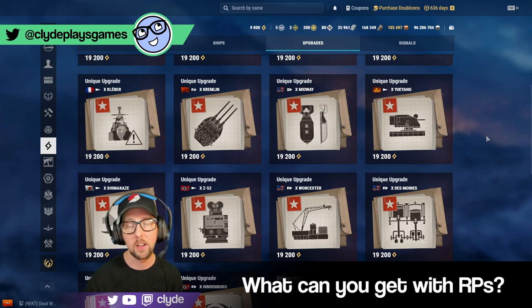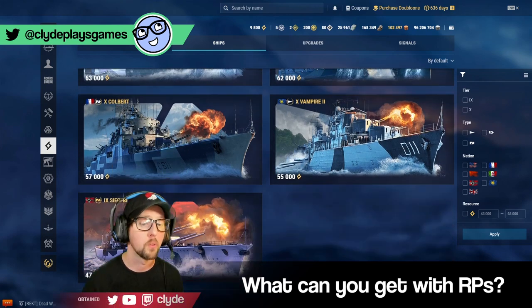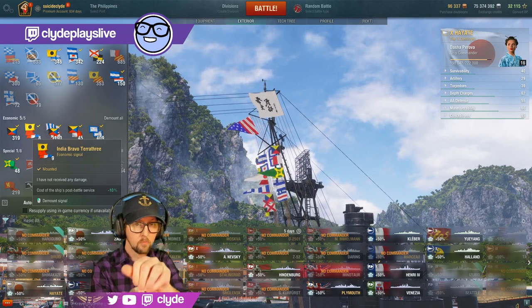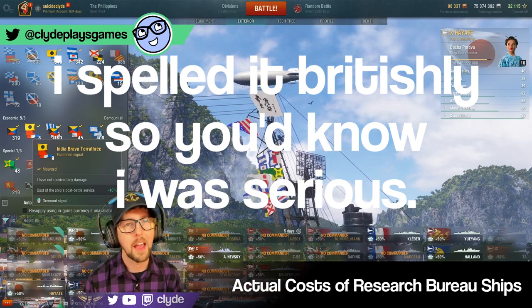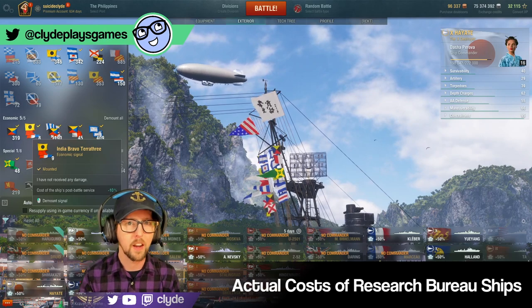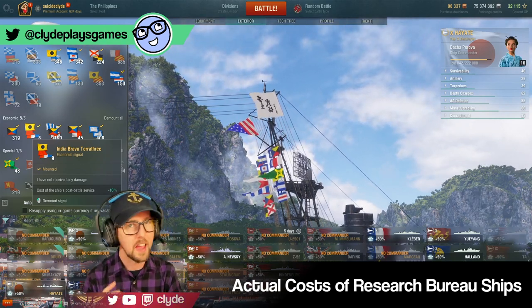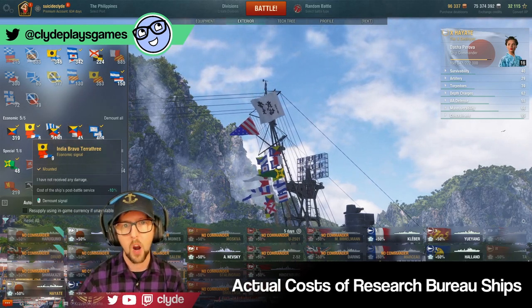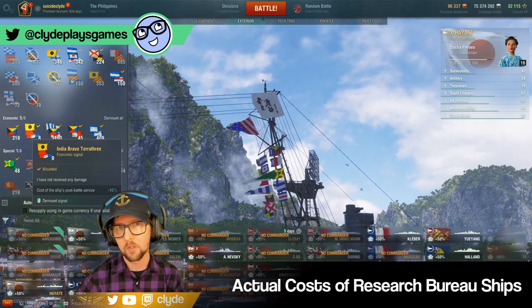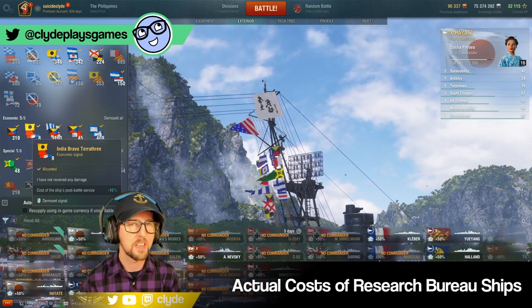I tried to avoid it but I cracked out a spreadsheet to calculate the true cost of Research Bureau ships in terms of XP and credits. Research Bureau ships are incredibly expensive when it comes to resources — I think a lot of players knew they were expensive, but it wasn't clear just how expensive. When the first 750,000 free XP ships came out, everybody thought that was ridiculous. Then we got ships that cost a million, then Smalland and Hayate at two million free XP. The ships of the Research Bureau laugh at those paltry sums.